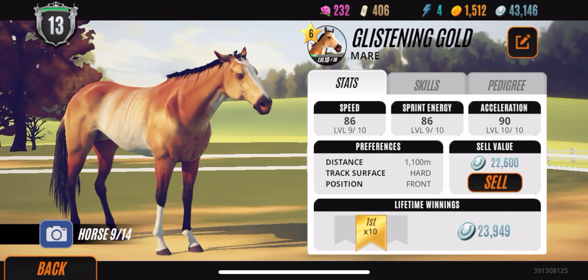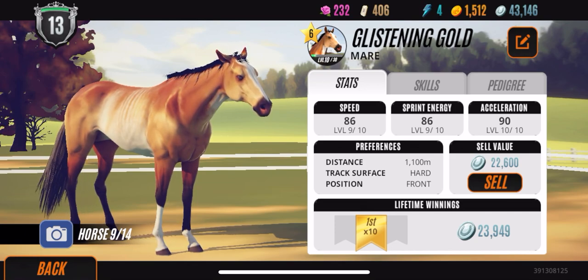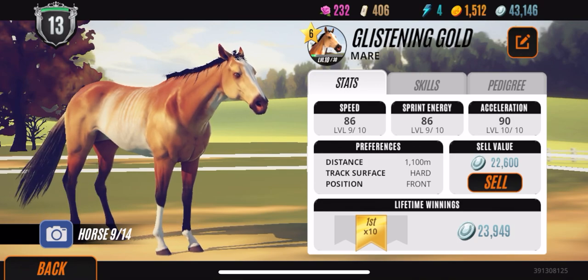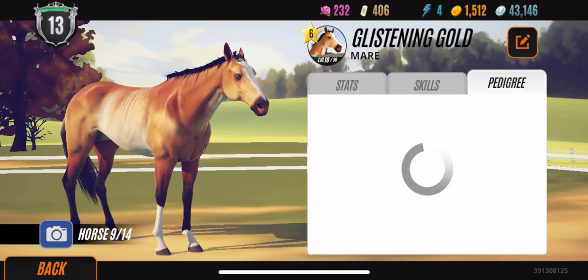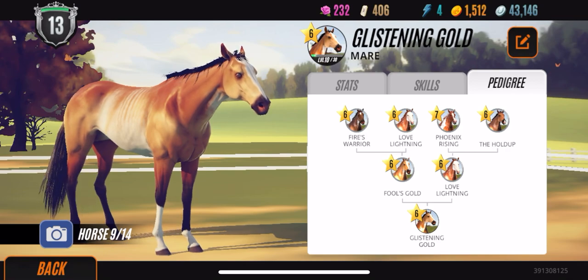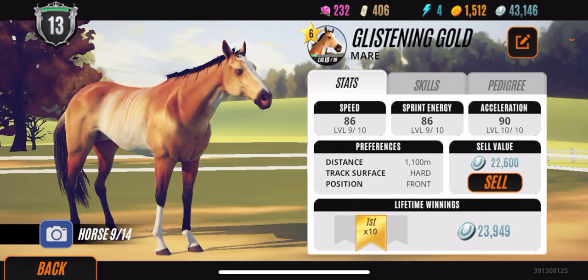Next up we have Glistening Gold, and she is my second all-max-stat horse for starting stats — my female, whereas Saturn's Rings is my male. I haven't done much training with her, but I'm trying to keep constantly winning in first place with her. She's very shiny and very stunning. Her family tree is nothing too great, but overall it created a great horse.